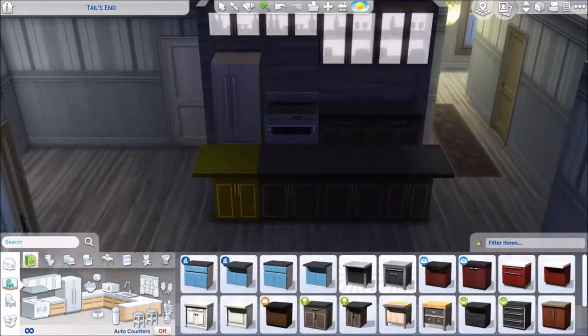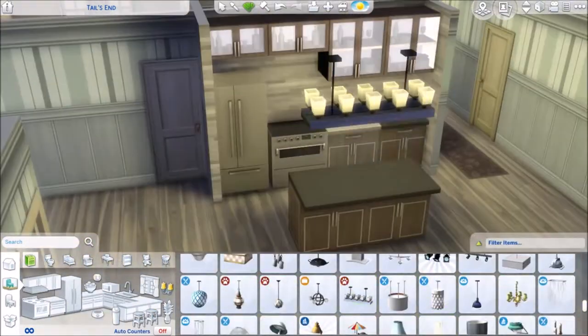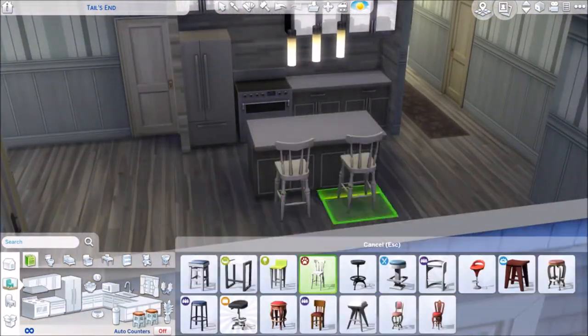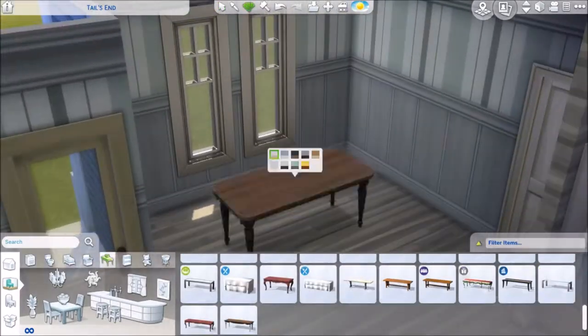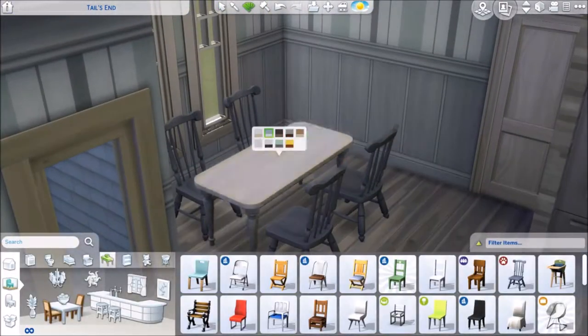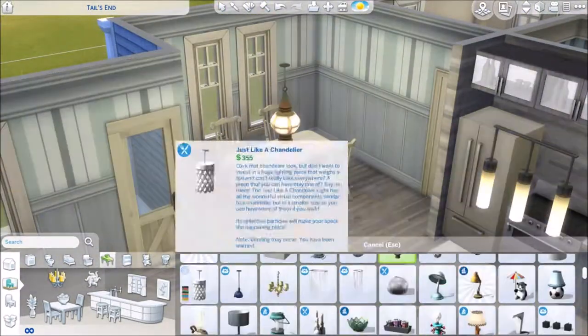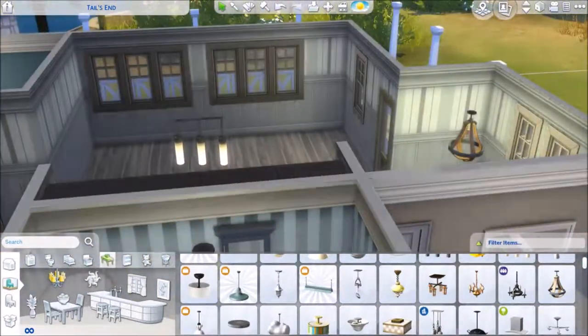After messing around with the island and figuring out how I wanted that, I change the cabinet color to a more appropriate gray or blue — I can't quite remember. I finally add lights because I figure out I can put them in, and I forgot to put in the range hood, so again if you download this house please go and do that. Into the dining area, I'm trying so hard to keep up the nautical theme.